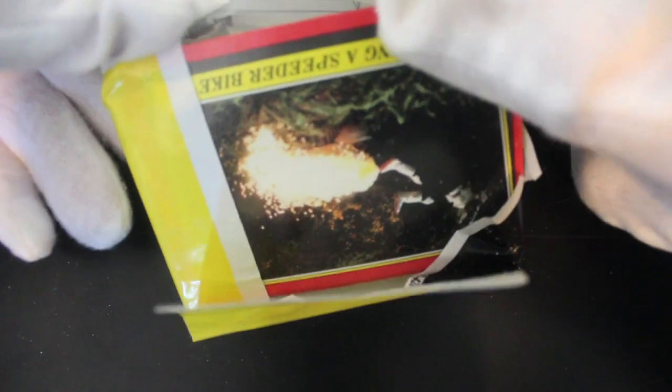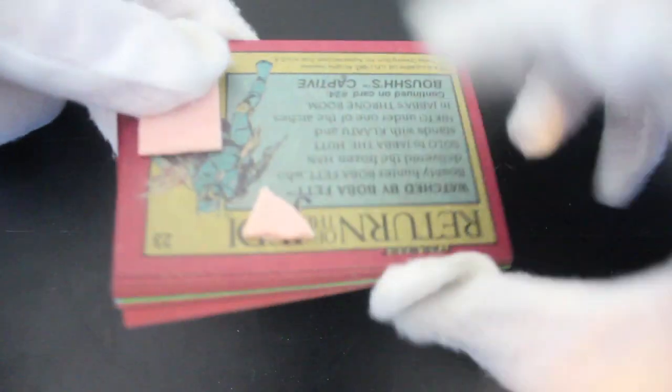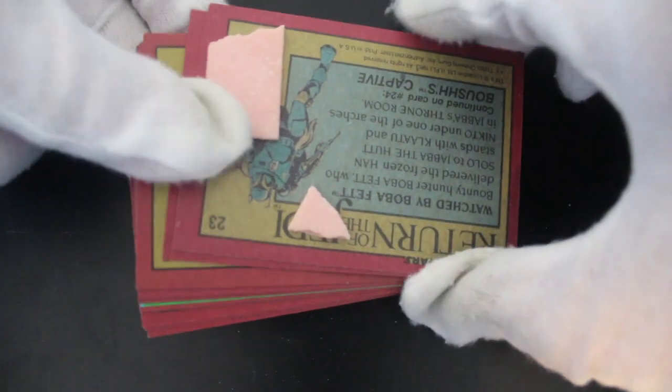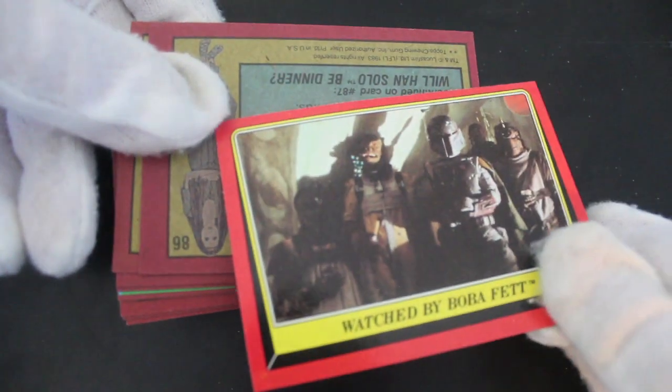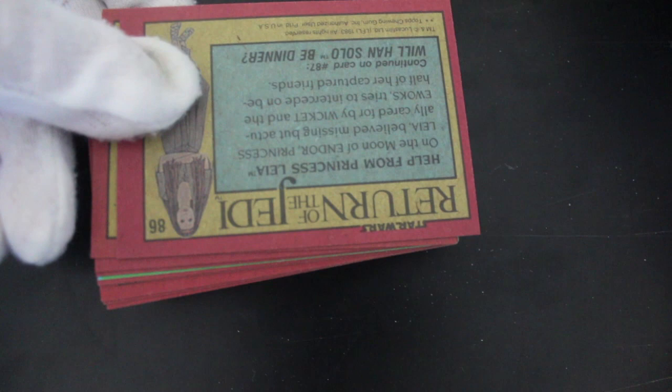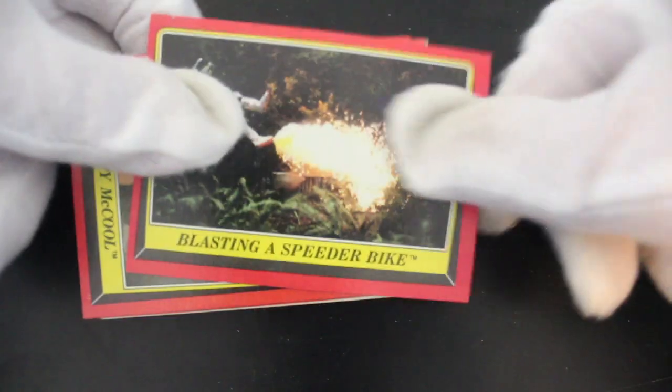Okay, the pack is already open — be very careful opening your tops packs. We're gonna get some gum, we're gonna get gum dust, we're gonna get something. Yeah, the gum's stuck on the back — it's okay, it's okay. Let's get a clean surface area. Oh, that's a good picture of Boba Fett. Watched by Boba Fett in Jabba's Palace — let's turn it over and see what we've got.